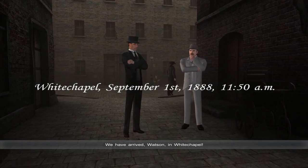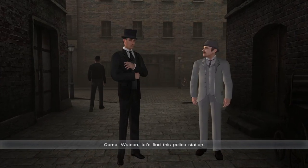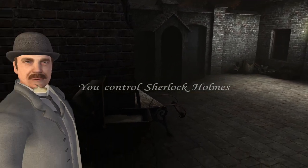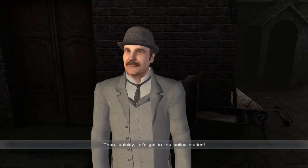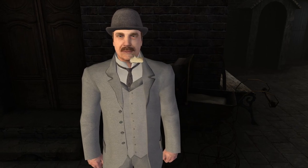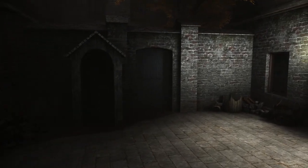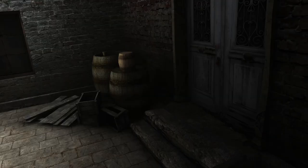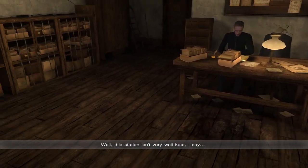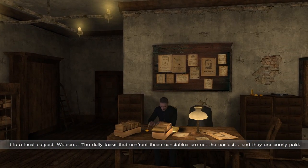We have arrived, Watson, in Whitechapel. Not very bright, and what cold! A typical London morning. Come, Watson, let's find this police station. Now you control Sherlock Holmes. Honestly, the facial textures aren't too bad for 2009. The clothing is obviously pretty terrible. Building textures aren't bad. It's obviously not good by today's standards, but certainly playable. This station isn't very well kept, I say. It's a local outpost, Watson — the daily tasks that confront these constables are not the easiest, and they are poorly paid.